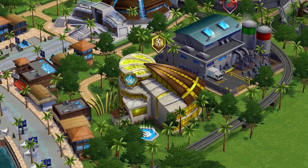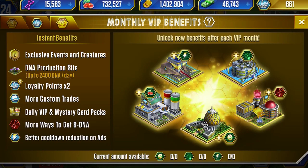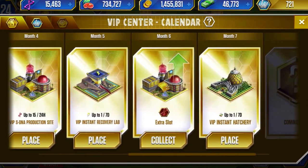This raises the question: what happened to the DNA building? The VIP center is your hub for all things VIP, including perks you can receive by signing up. Monthly VIP benefits unlock new benefits after each VIP month - current amount available: zero eggs, zero DNA, and zero boosts. This is really good, something that should have been there when VIP first started. Every month you keep your VIP membership you get these buildings.